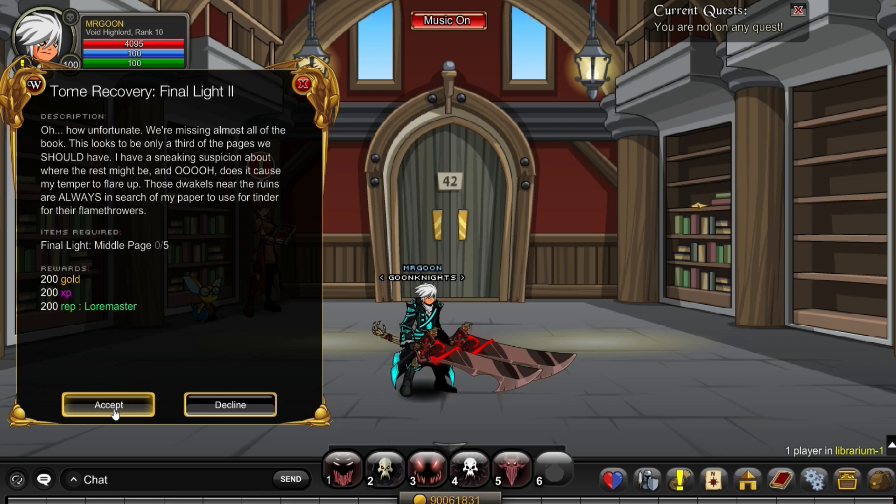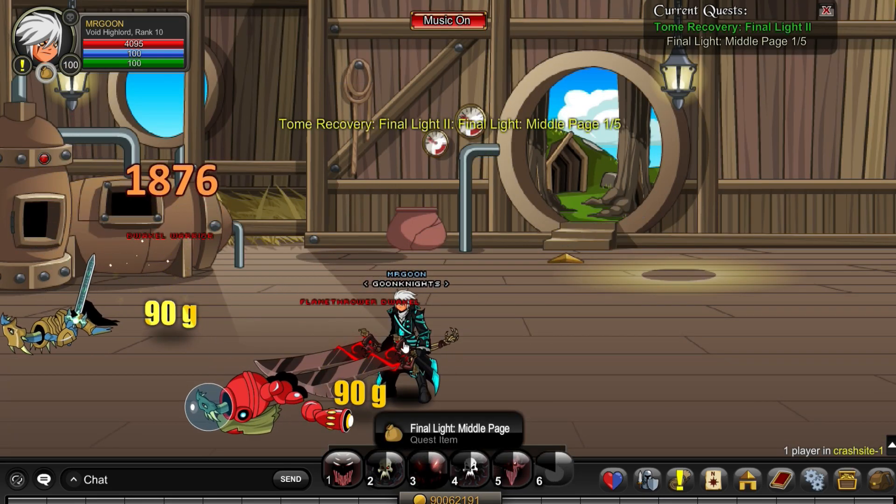For the second part, you need to go along to join a crash site, and you are defeating the Flamethrower Dwackle.